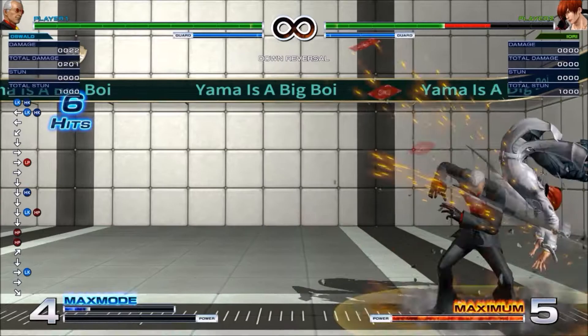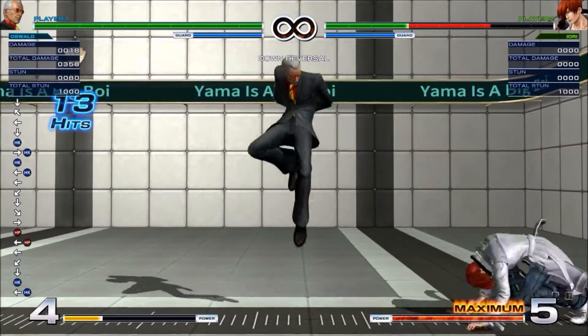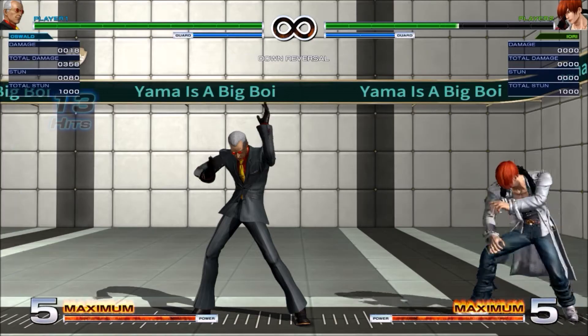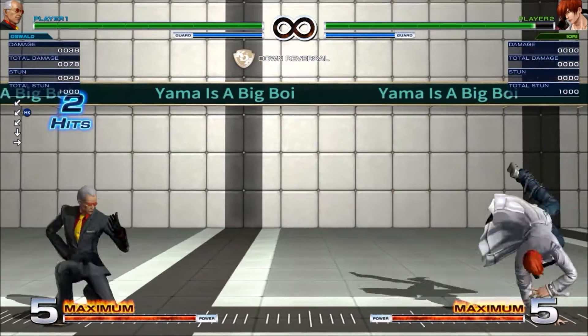Here I'm beating a back roll, and instead, as soon as I see the jump heavy punch whiff, you just catch them with far heavy punch. This works exactly the same when they forward roll — there's no difference.